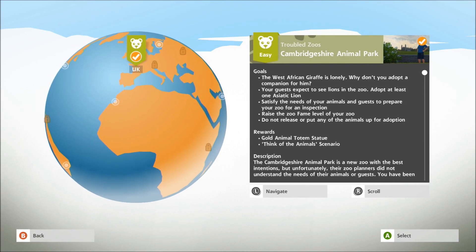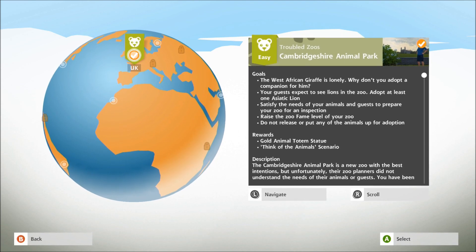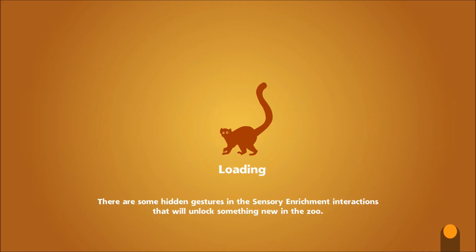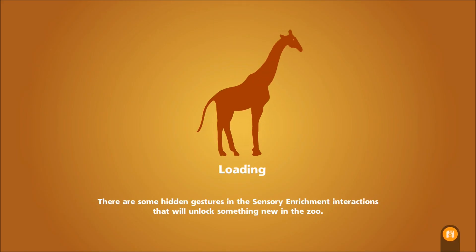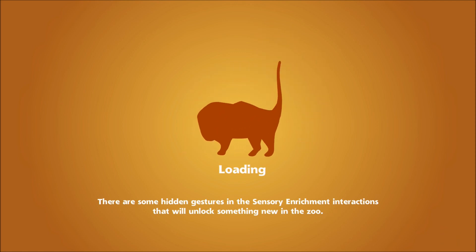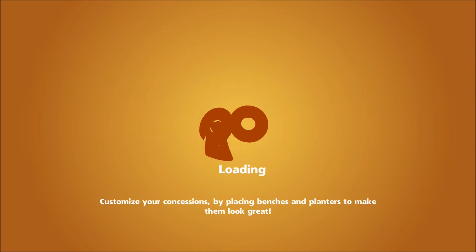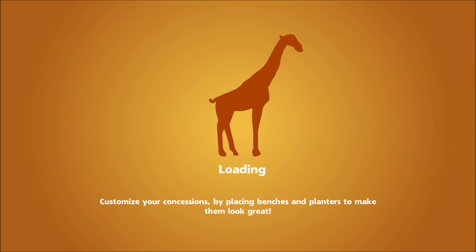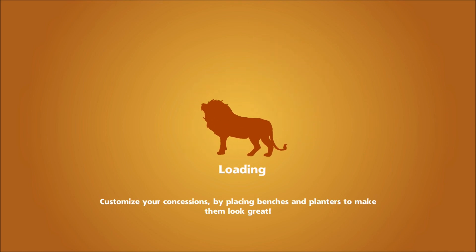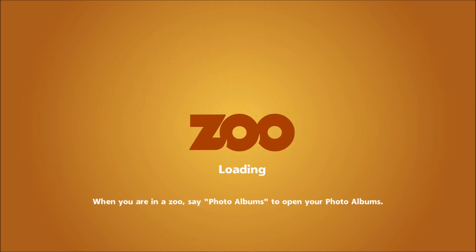All right guys, back with Zoo Tycoon. We got through the first scenario, the Cambridgeshire Animal Park. The second one is Alaska, so let's work our way through this one. There are 20 of these, so we can work our way through as many as we can. I've done the first three — I said that in the last video — and I'm assuming they'll progressively get more difficult.